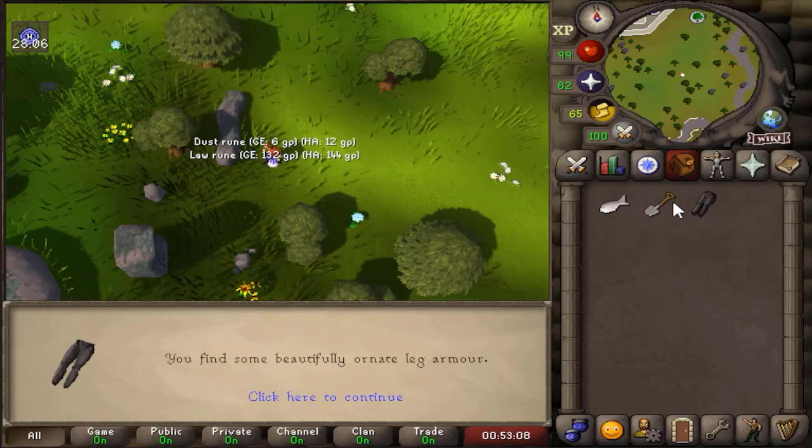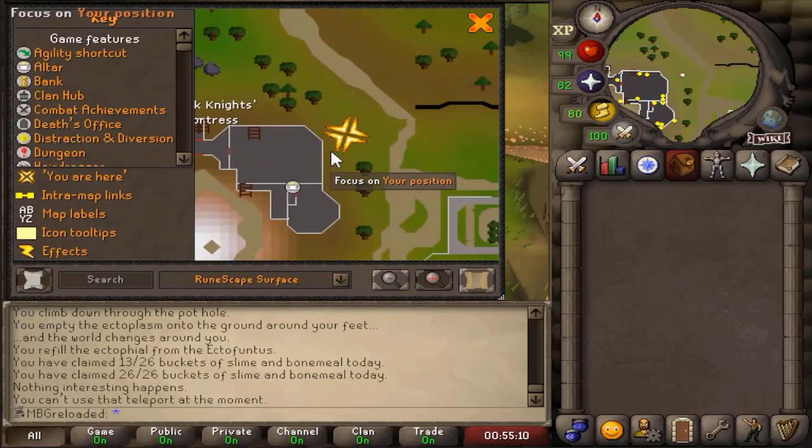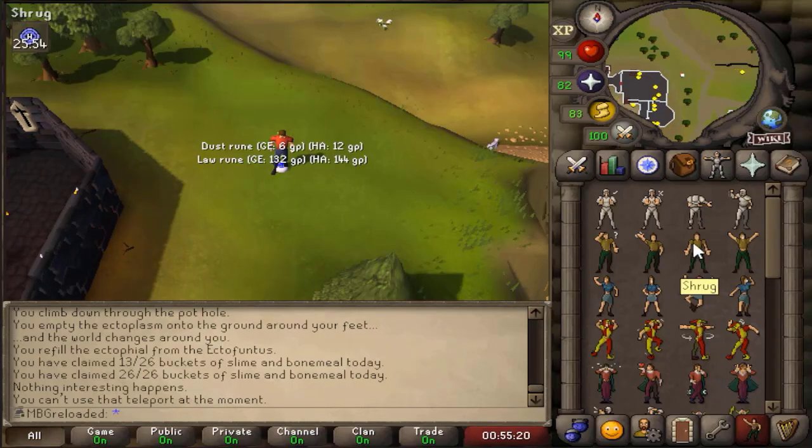Next up, let's get the top. The top is the first item that's a little bit weird — you need to have no items in your inventory and no items equipped. Run up to the Black Knight's Fortress and stand in the exact spot that I am. Once here, perform the Shrug Emote followed by the Cheer Emote and the top will appear in your inventory.